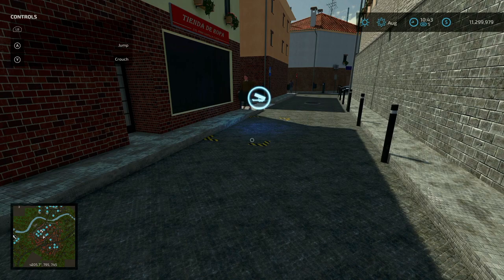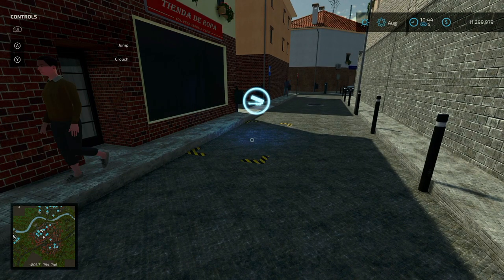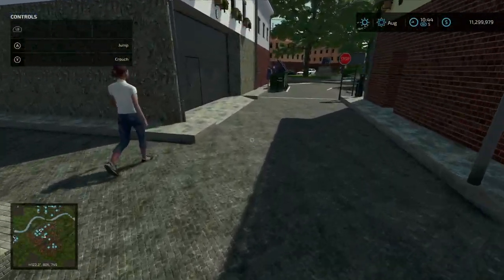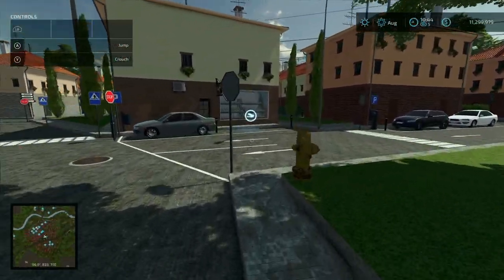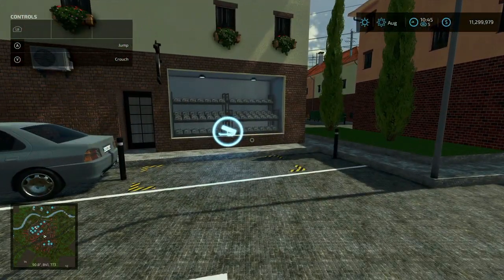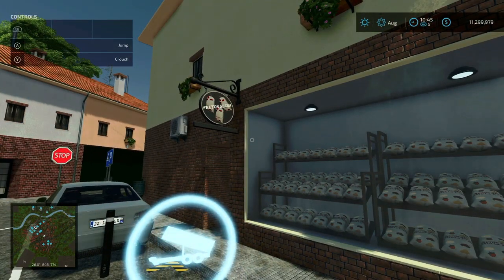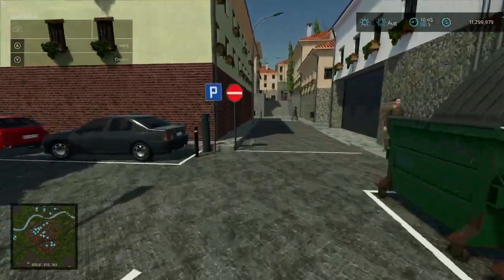Right here is the clothing store sell point. And then down here, that is the nut shop sell point.